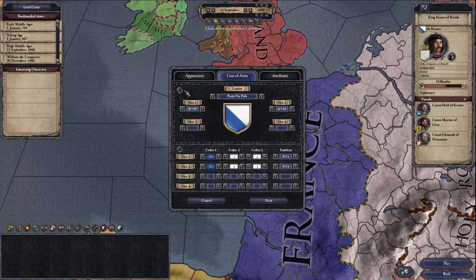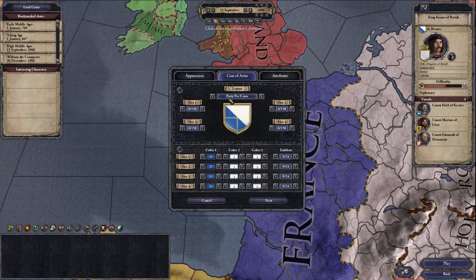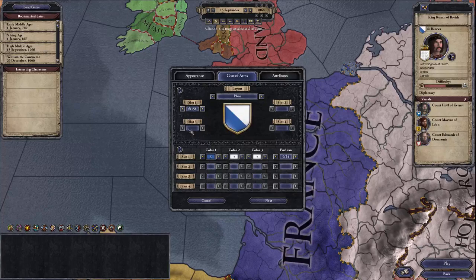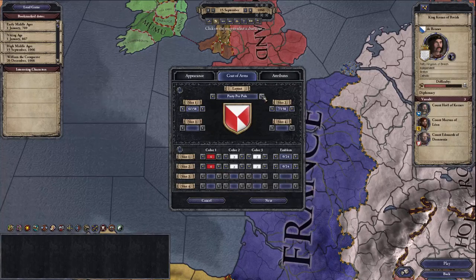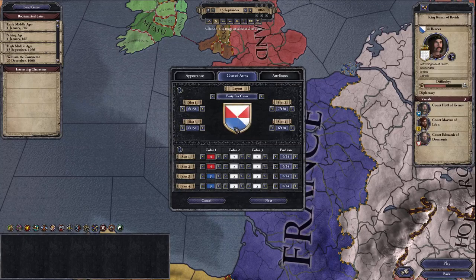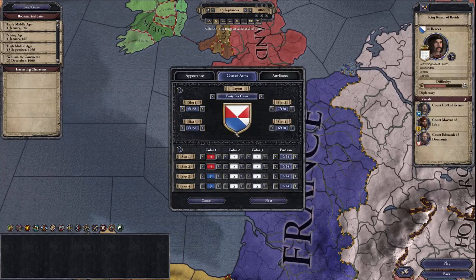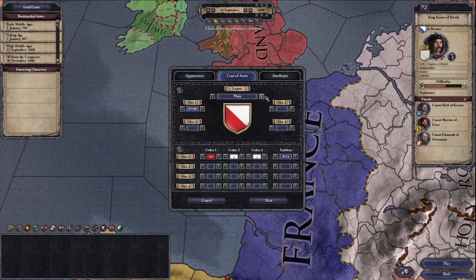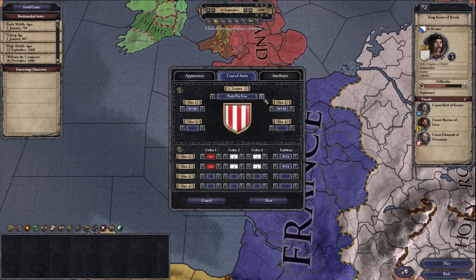Then you choose your coat of arms. You can choose the layout — the most basic is plain, where there's only one slot for colors and one slot for design. Or you can do two, three, or four slots. You can link the patterns and link colors across all slots so they all move together, which is pretty cool.